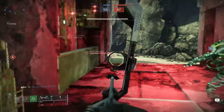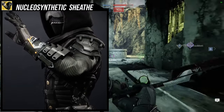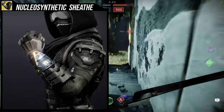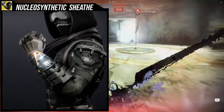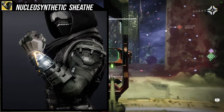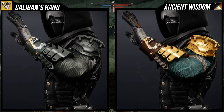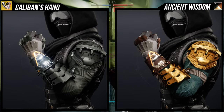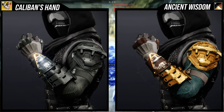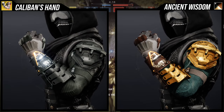As for the ornament it got last season for Season of the Witch, we got Nucleosynthetic Sheath, which I think looks amazing. Symmetrical, which you'd love to see. Overall, very sleek, very technological. The only thing I'm not a big fan of is that the glowy orange bit does not change color. You can notice it in the shading — for Ancient Wisdom, unfortunately that orange isn't there; it's more of a green. So that just doesn't change color, which is very unfortunate, because if it did I think this would have been amazing.